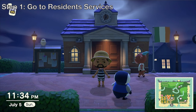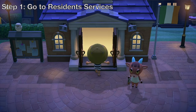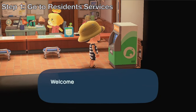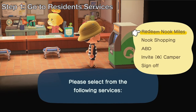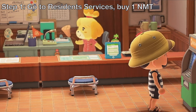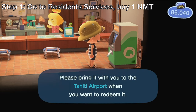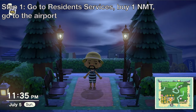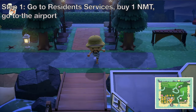Go to your island's Resident Services, then from there go to the ATM and get yourself a Nook Miles Ticket. After that, head to the airport and visit a mystery island.